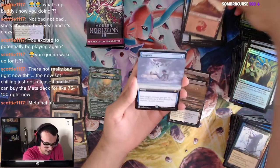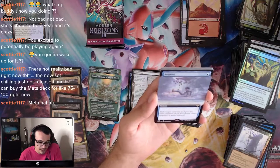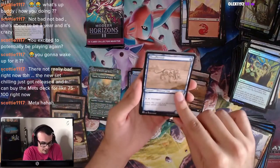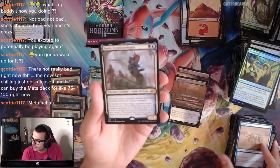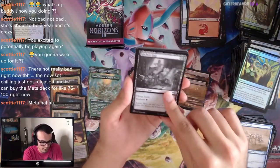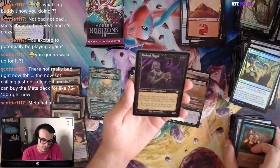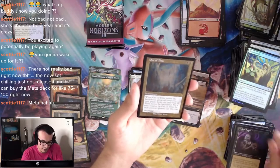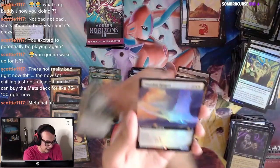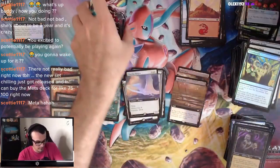Mountain. Suspend — exile target creature and put two time counters on it; if it doesn't have Suspend, it gains Suspend. Floodhound, we got Lonis the Cryptozoologist, Kitchen Imp, Glimmer Baron, Undead Augur — that's pretty good. Out of Time, another Out of Time, a repeat. And a Timeless Dragon.